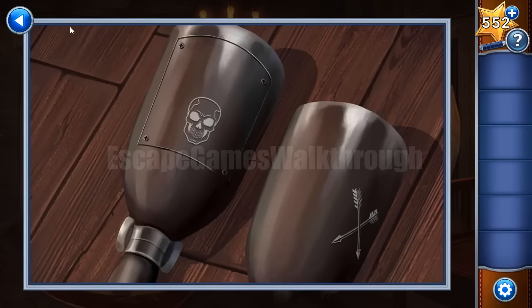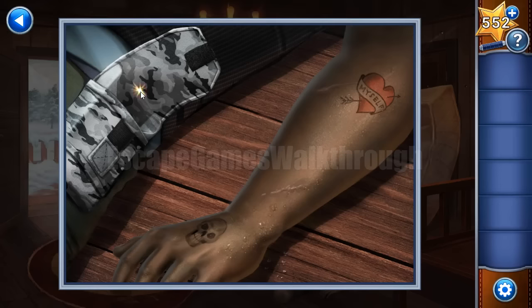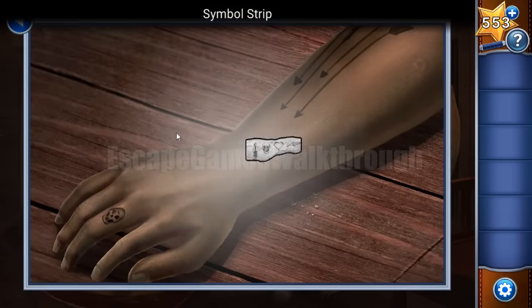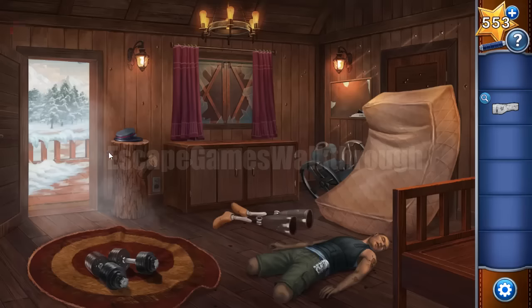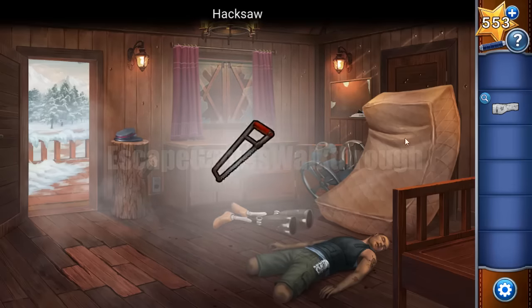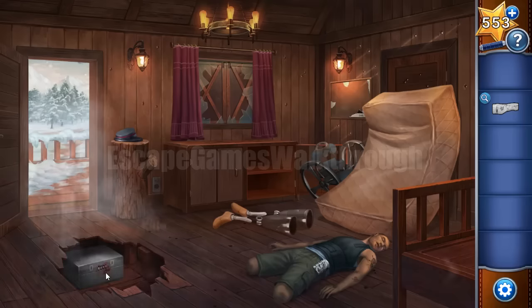We need to find a screwdriver. Let's look here — there's a fork with a sparkle but it is empty, and the phone is missing. Let's look at the hand — we found a note. We'll look at it a bit later. Under the carpet we can see a false floor tile, and with this hex tool we can remove them to get a case with a code.